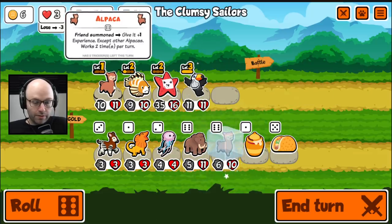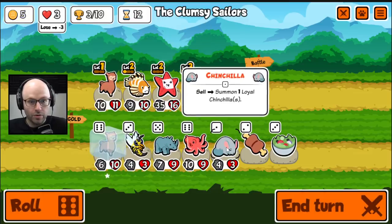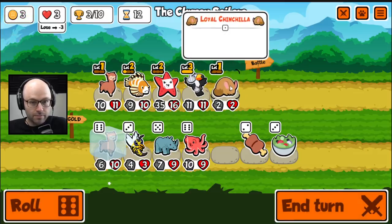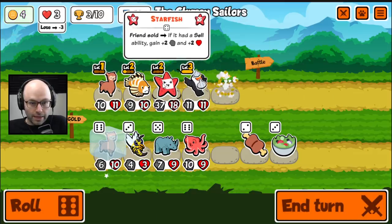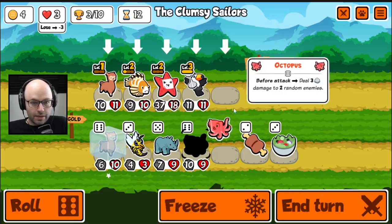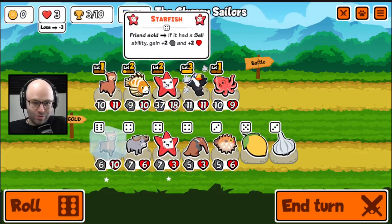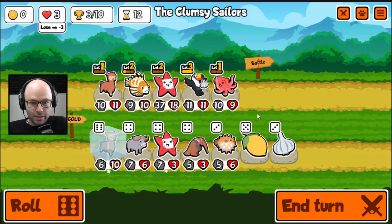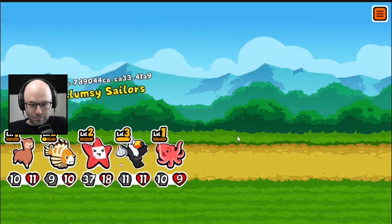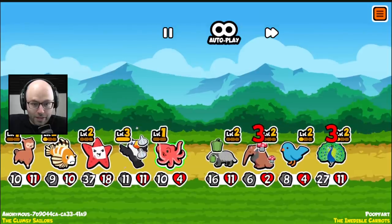We have 6 gold left. I would love to get an alpaca out there, but why do it now when instead we go wait and then maybe get a level 2 alpaca out there if everything goes well. You have a sell ability, we might as well trigger your sell ability. I think this new octopus at least stands a chance — it's just not what we want right now unfortunately. At least it'll pop some equipment maybe, or break some green peppers.